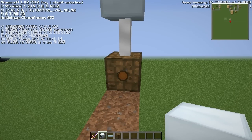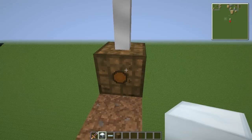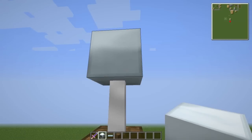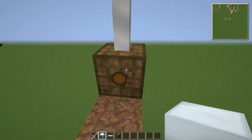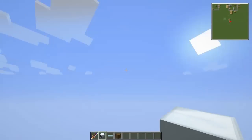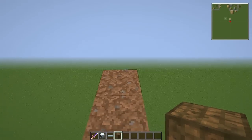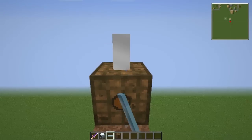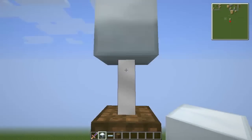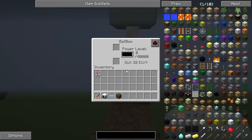We are standing on 25, so the windmill is sitting on 27. We can see we're not getting any power still. So let's go up to the next level — level 50 — and set up the same exact setup with plenty of space around the windmill. We can see we're pretty much getting nothing at level 50 as well.